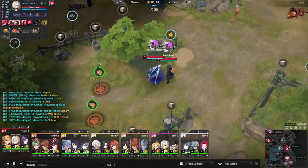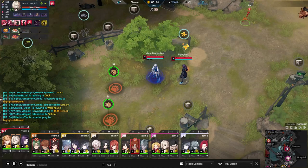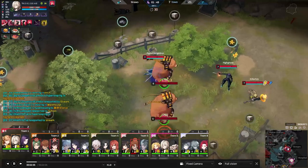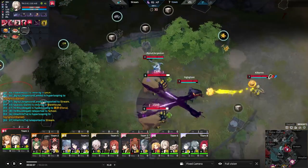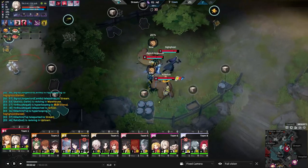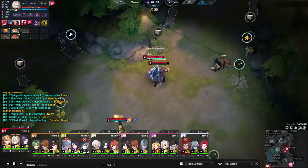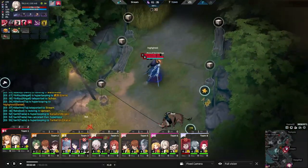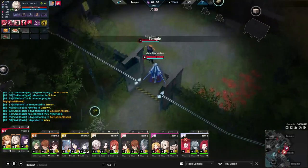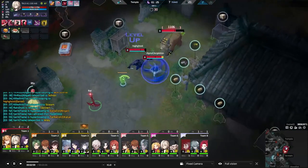So many ways to weave these core abilities together, a lot of mobility. But lastly, his ultimate — Camillo will twirl towards a direction and return back to his starting point after a second. While twirling he is immune to crowd control and takes reduced damage. When he comes back he deals damage to enemies, and enemies hit twice take additional damage and get stunned. Once he's done he gains movement speed and heals for each enemy hit. He can cast this two additional times within 12 seconds.